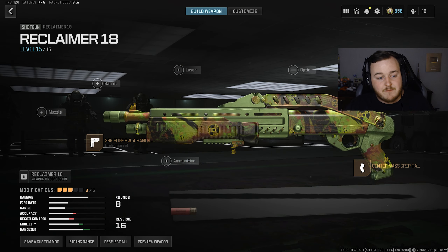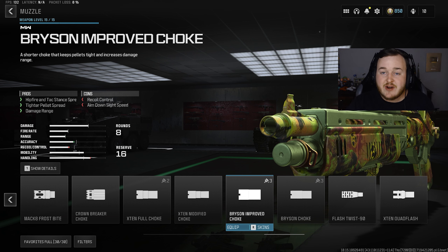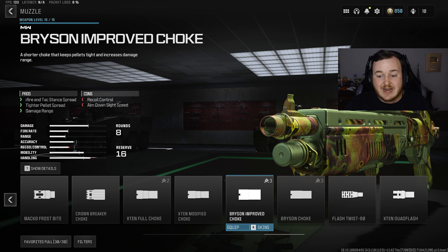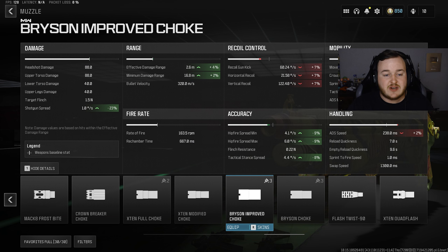Jumping up to the muzzle, it's really important that we use the Bryson Improved Choke. Out of all the muzzles, we could get better damage range, but with this shotgun we want the tightest pellet spread — this one gives us the tightest. We're also getting some damage range and the best hipfire accuracy. The main reason I'm using this is that tighter pellet spread to keep it super tight.